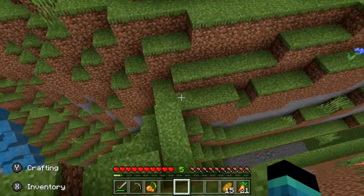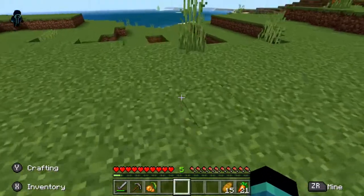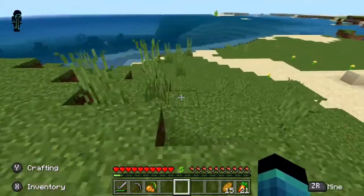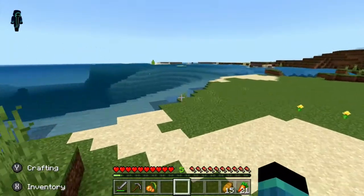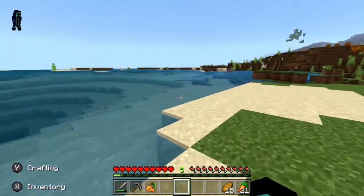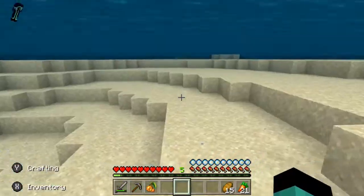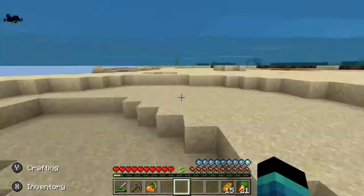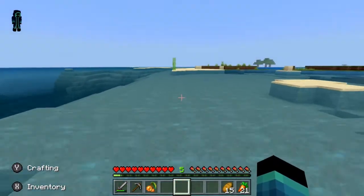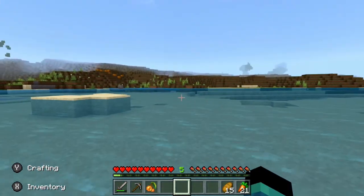I'm going to come with you because I need sand. There's a beach right over here. I need ten pieces. I think I see sugarcane off in the distance. I need 20 pieces of sand. God, I love the beach. I love the feeling of the beach in this game. Maybe I'll build myself a little beach bungalow later.